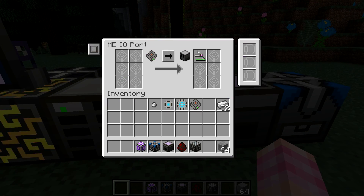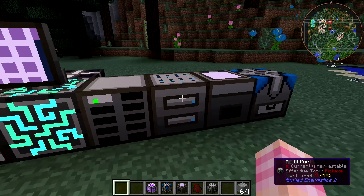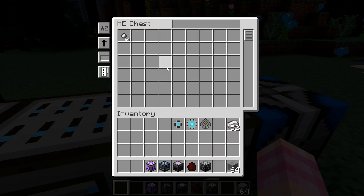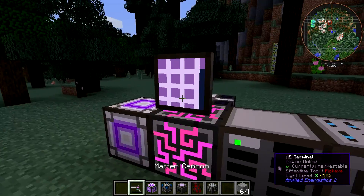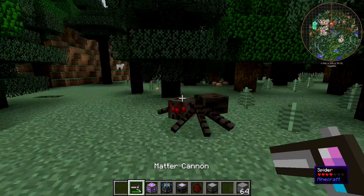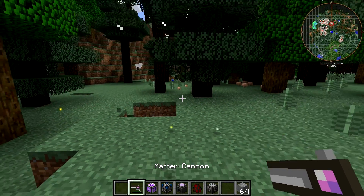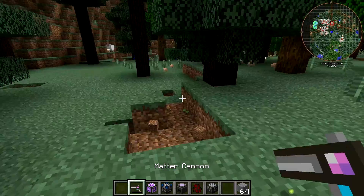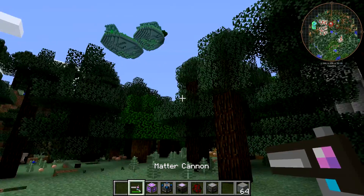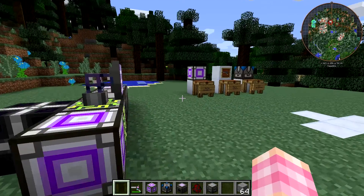Let's load in our matter balls, which is the second type of ammo. Matter balls deal less damage than iron nuggets and gold nuggets, but they're much easier to get. Shooting this spider, you can see it's dealing two hearts — not bad for a ranged weapon. And if we shoot it at the ground, the matter balls will actually destroy terrain. It's basically a rail gun. Be careful with it.